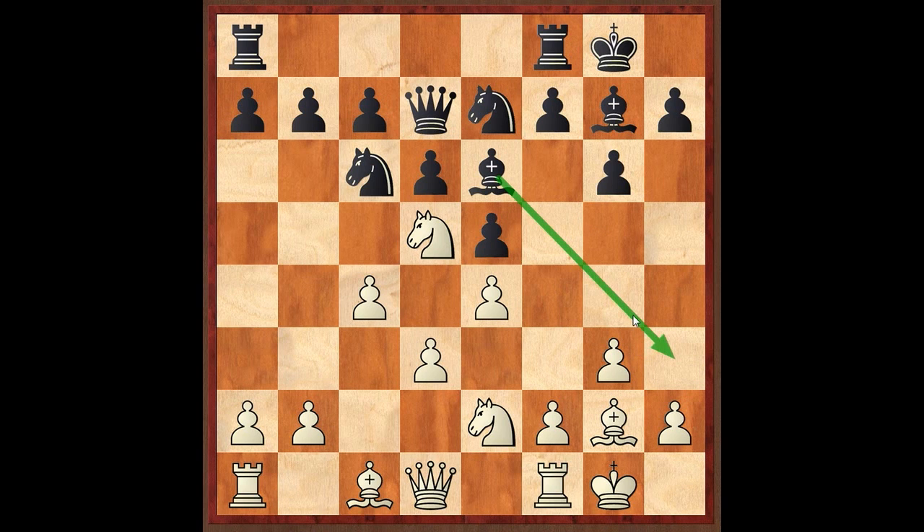So black plays Qc7, possibly wanting to exchange his bishop for the bishop on G2. White plays Bg5, threatening to bring the knight to F6 — then black would have to give up his bishop for the knight, and these squares would be weak without any dark square bishop. So understandably black plays F6, Bishop E3. White pretty much just played bishop there to provoke F6.